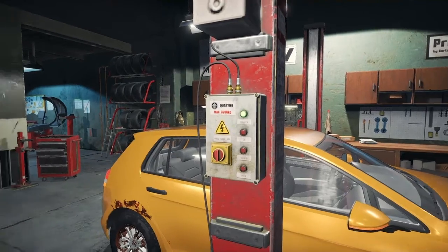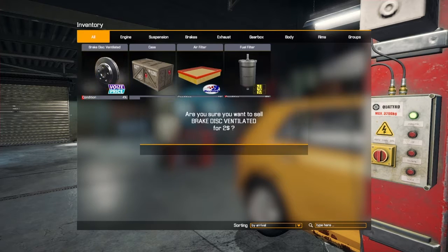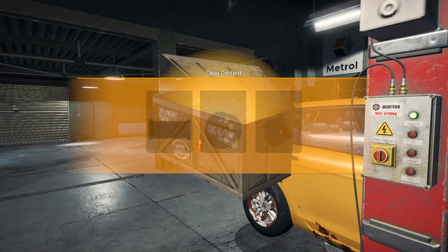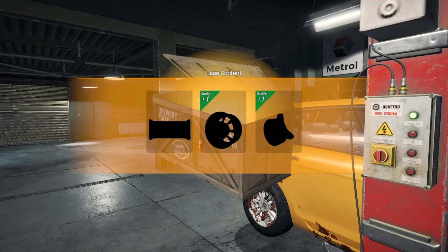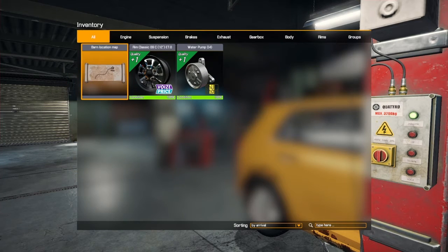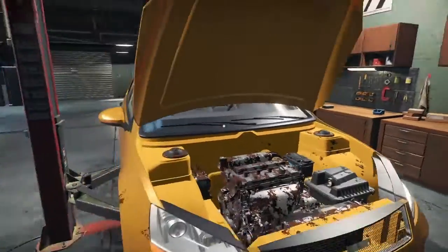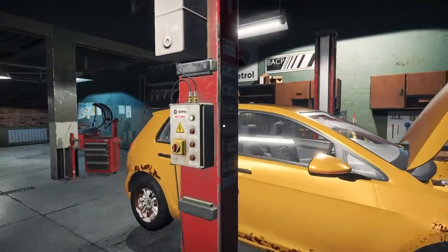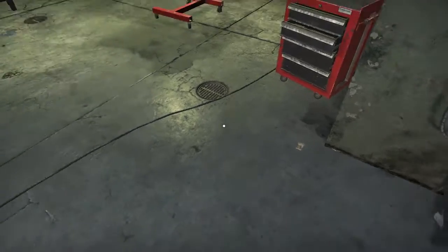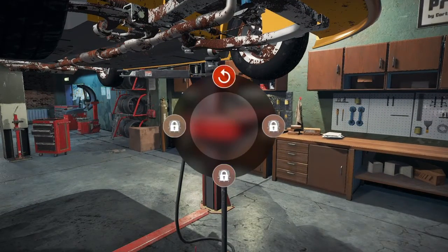Flight of the Intruder introduced the reality that not every target was a good target — so even though we had all the tech to win. There's a water pump for the I-4 and a classic tire 9, and a barn location map. We've got to lift this puppy up and drain the oil. Eventually you'll have two or three bays to work with in this game, but that's not right now. You can have a maximum of three cars in your garage at any time.